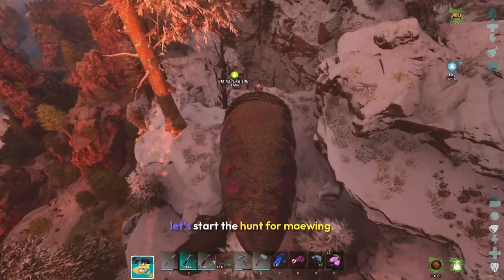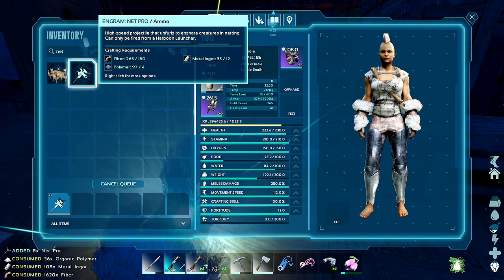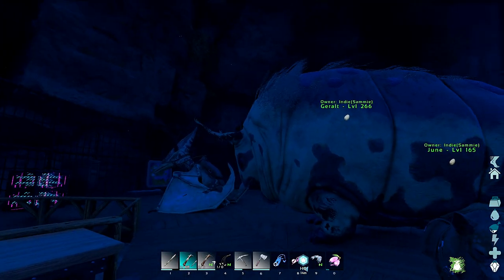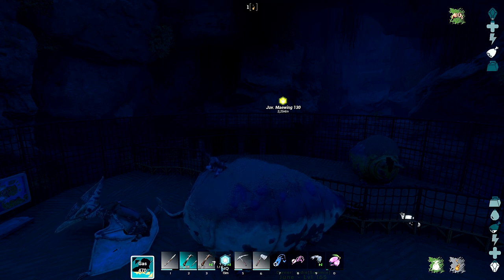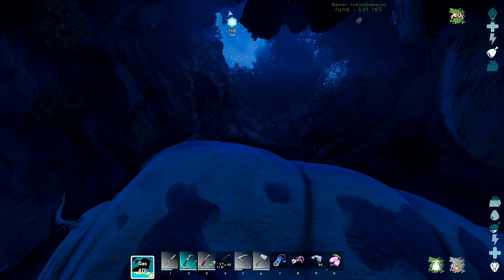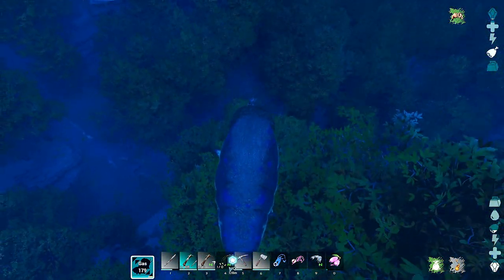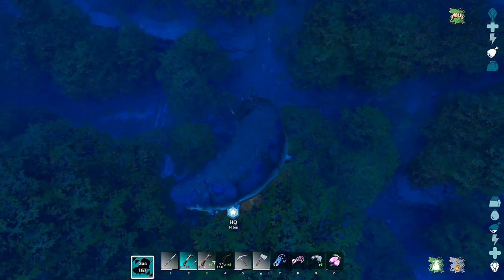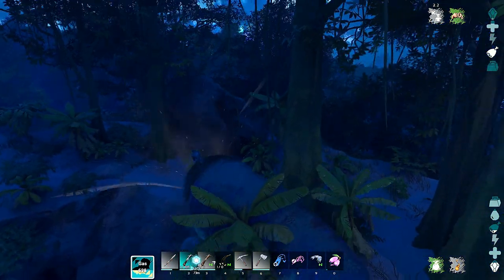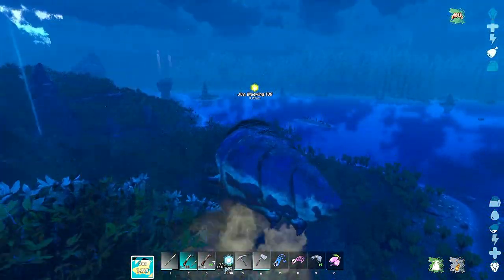Let's start the hunt for Maywing. We're going to go get that Maywing. I have the Juvenile selected but there is a parent too — we're going to try to get both. I have my nets. Oh, I didn't gas up. Gently descend. Okay, let's not do that again. Alright, we're going to the Redwoods.